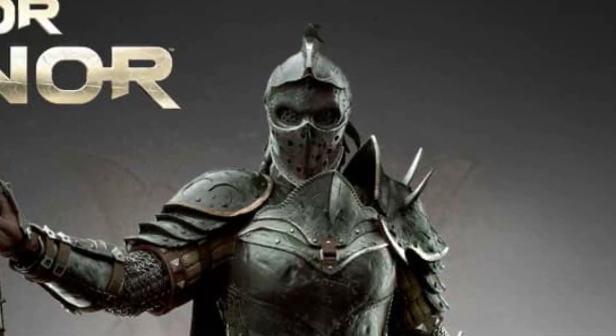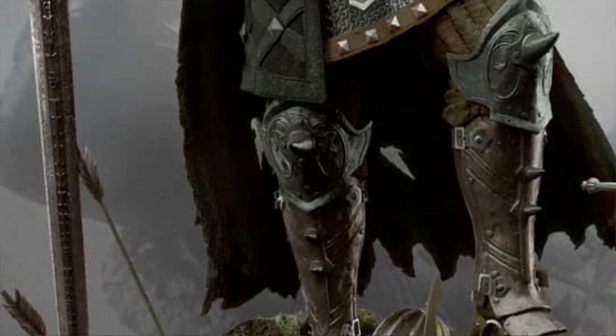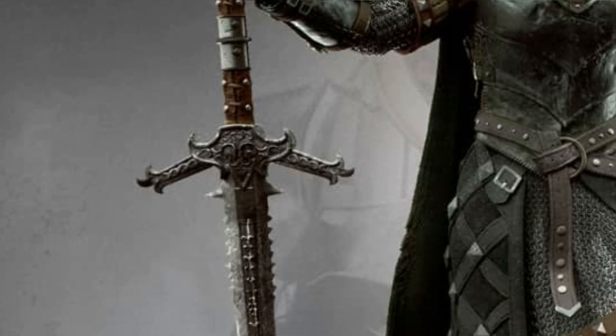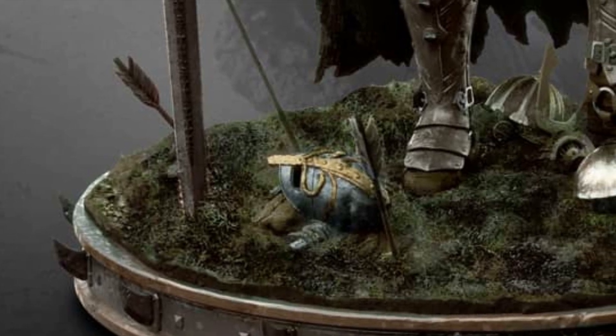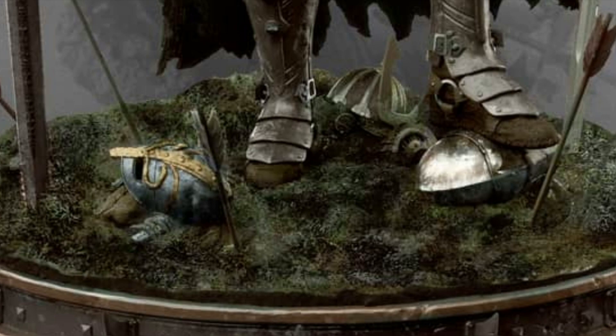The For Honor villain also features a haunting full faceplate, a chainmail dress, and spiked plated boots. A sword is fashioned for a legend, featuring detailed metalwork on the guard and pommel, and jagged ridges down the fuller base of the blade. Looking closely, you will also see she is standing upon the helmets of a Knight's Warden, Viking Raider, and Samurai Kinsai.